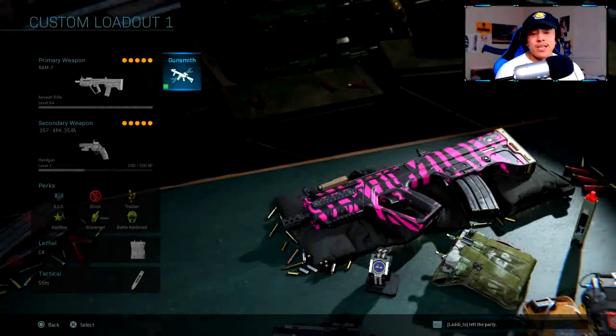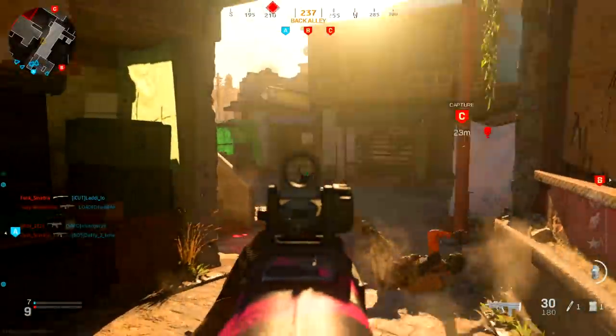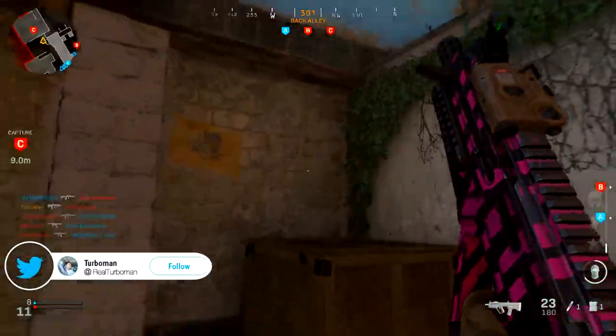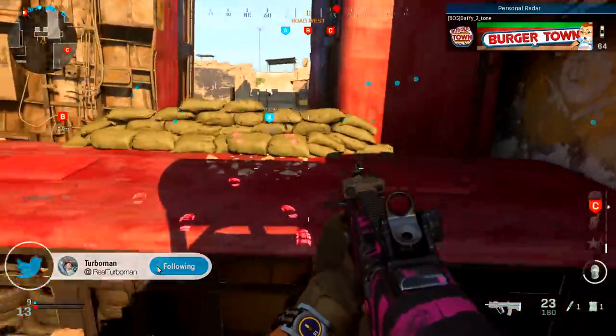Today I got a RAM-7 best class setup for you guys. It was a grind trying to level this up — as you can see it's level 64, which is the max level to unlock all of the attachments. You do unlock this weapon at tier 30, so it is quite a grind.